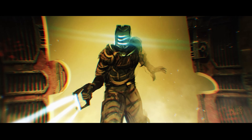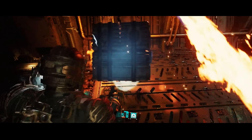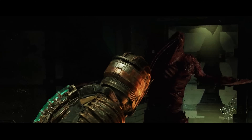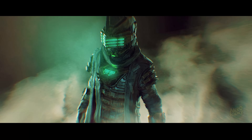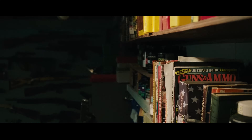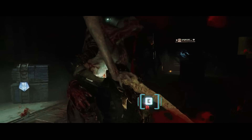Your only real advantage is environmental awareness. The Ishimura is packed with hazards: explosive canisters, tight corridors, faulty doors. Using the environment to your advantage can mean the difference between escape and a brutal death. And then there are the variants. The Hunter, for instance, regenerates limbs in seconds — you can't kill it, at least not with weapons alone. You have to stall it, trap it, or run. In this case, surviving doesn't mean winning; it means out-thinking. These strategies echo real-world crisis management: conserve energy, use your surroundings, stay calm. In Dead Space, the enemy adapts, learns, evolves — and you have to do the same.